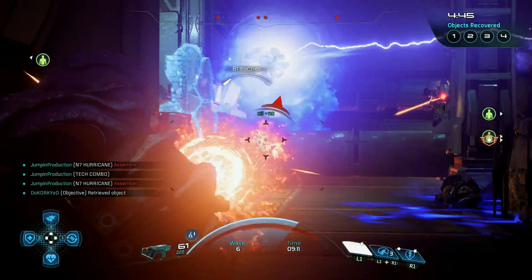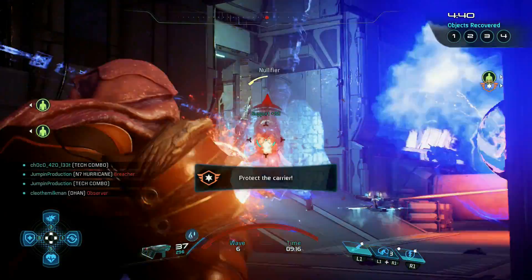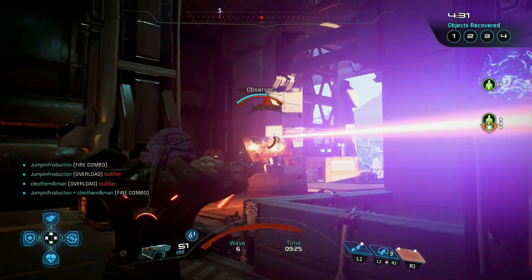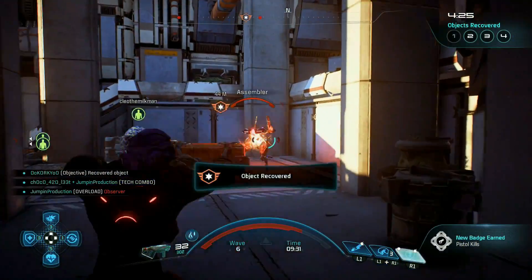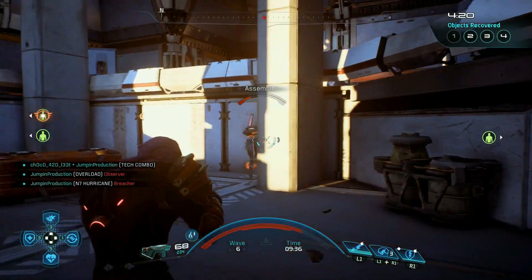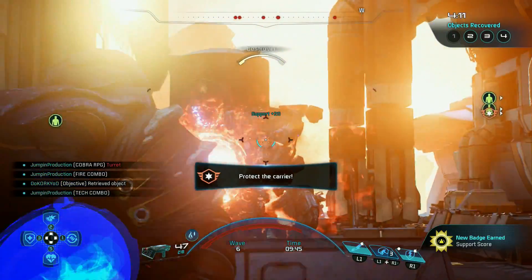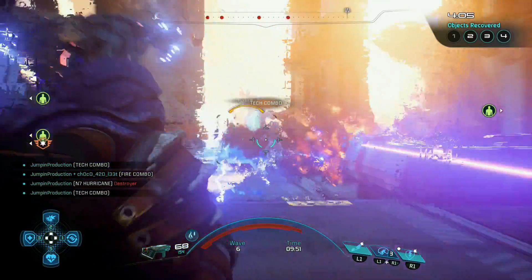On the Krogan Engineer, you can get away with being more beefy now and not dying as much — because you should always have Rage when playing Krogan, all you have to do is kill enemies. You can shoot them, use your powers — it doesn't matter how they die as long as you're in close range. You get so much damage resistance that it will keep you alive. They also have insane health regeneration now, so the Krogans overall are a lot better with this update.